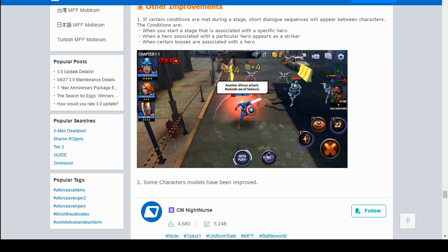If certain conditions are met during a stage, short dialogue sequences will appear between characters. The conditions are: when you start a stage associated with a specific arrow, when an arrow associated with a parent character's arrow appears as a striker, or when a certain boss associated with an arrow is encountered. When playing on manual, you'll be able to read those dialogues and feel like you're part of the story.